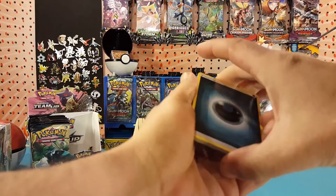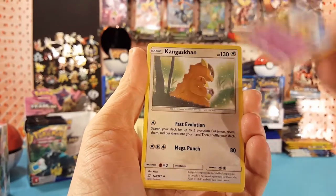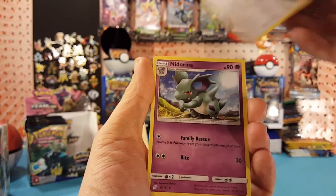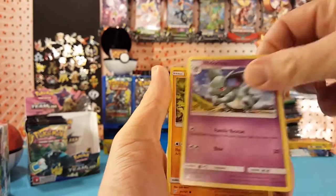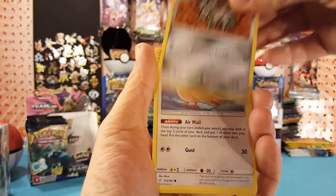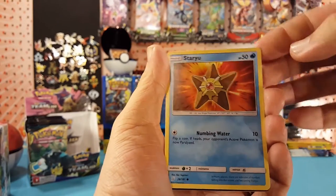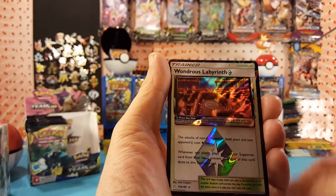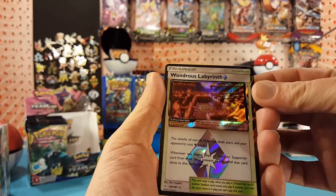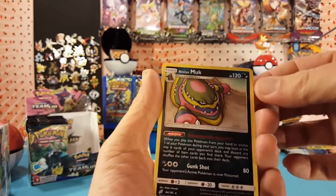First pack we have Dark Energy, Jinx, Kangaskhan — that's the first time I'm seeing that card, it's a pretty nice looking card — Nidoran, Nidorina, Pancham, Ferroseed, Pidgeotto, Charmander, Staryu. Wondrous Labyrinth, our first prism star from the set, very cool. Lots of fire racing all around in there, and Alolan Muk is our regular rare.